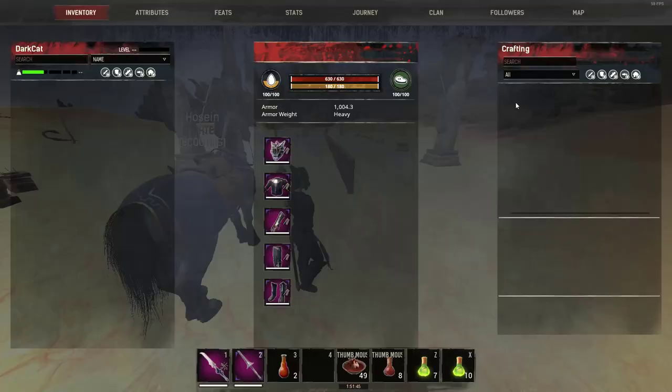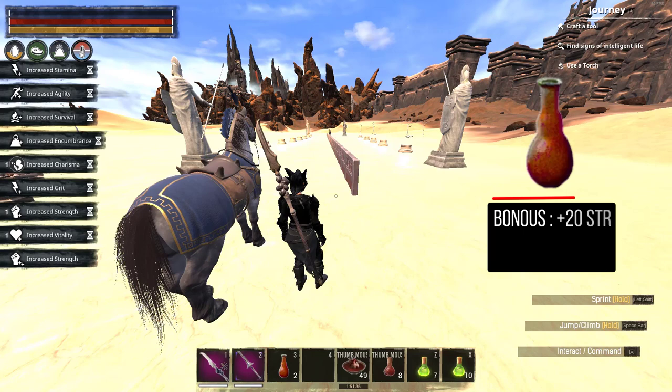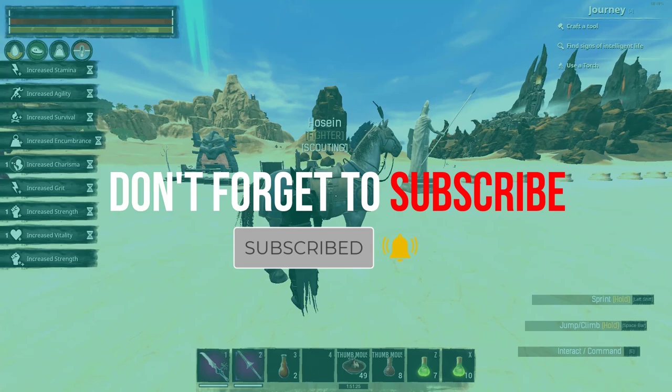First, in this video I'm going to explain something about the Berserker Potion from the Yamir Altar, because most people don't know about this potion. It gives you plus 20 Strength for 10 seconds, which can be very good for horse PvP. When you want to lance someone, you just drink the potion and you can one-shot everything.